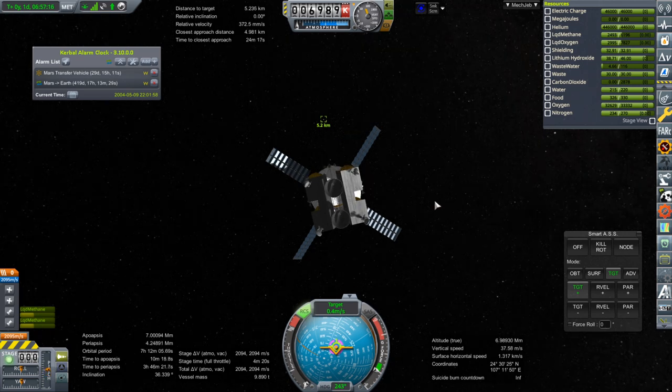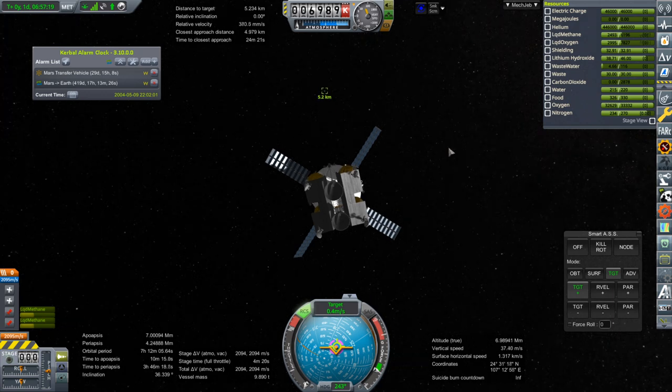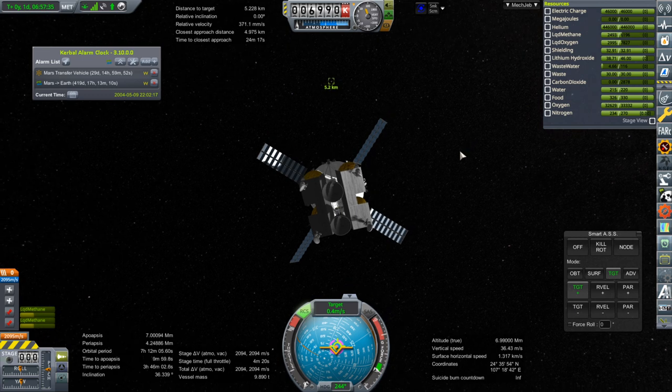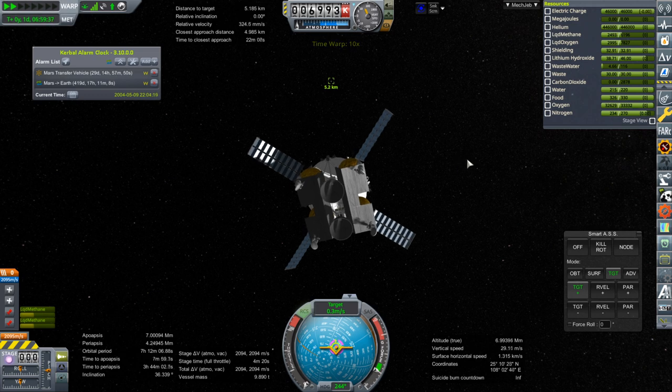I suddenly have a drastic idea which may work. It's not the best idea, but in a pinch where we don't have the ability to use KIS to take off the hydrazine modules - because I think that's the only other way we can do it - what we could do is take off the entire module from MTV2 that the hydrazine is in. I'll show you what I mean when we get there. That's a bit drastic, but it would also cut down on the dry mass of MTV2. It'll take some re-docking though, and that's dodgy.